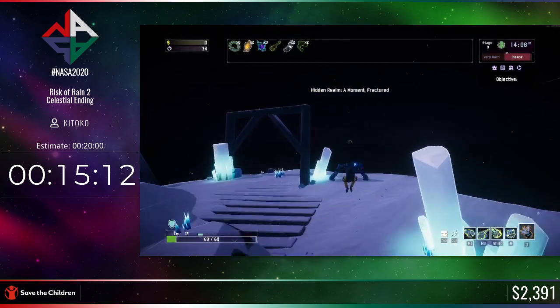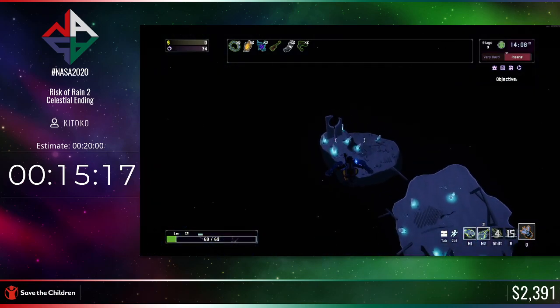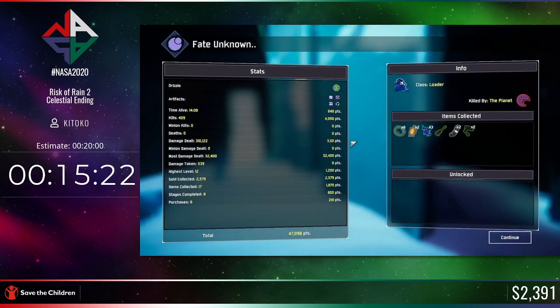Here we are at Moment Fractured — this is where you go to obliterate yourself. Time is coming up very soon. Risk of Rain 2 is a great game; it's very broken. There are so many ways to arrange your items — you can create builds where you become an apocalypse machine spouting missiles and killing everything on the map, or you can just get owned by a wisp or something.